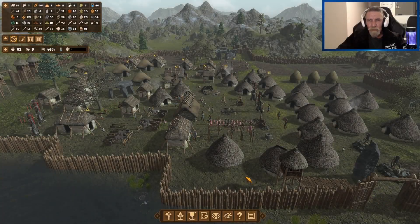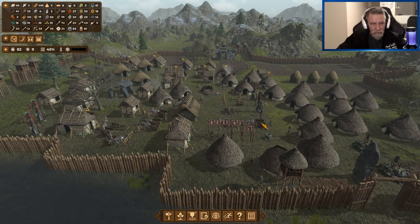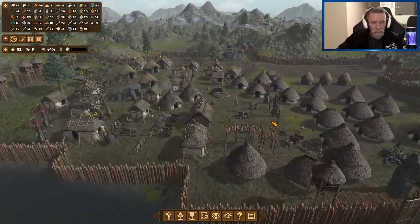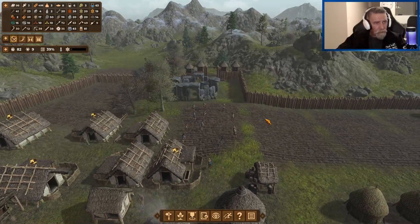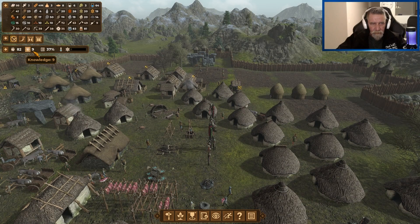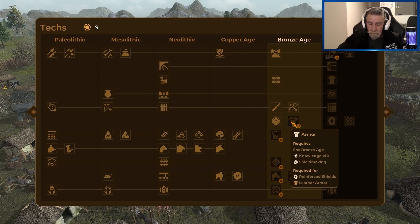Hi everybody, Fleshcrow here from Old Man Gaming Down Under. Welcome to another episode of Dawn of Man. Well, it's winter, that is for sure. Not sure what we're going to do today, but all will be revealed. 98 food, so we've got lots of that. We've got nine points, so we've got one more point to get to the armour.